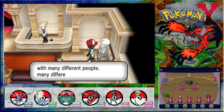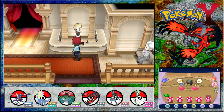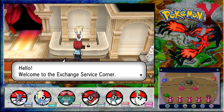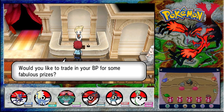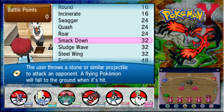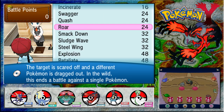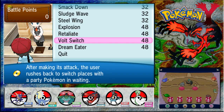I've exchanged friend codes with many different people. Many different helpers come to battle with you in multi-battles. These are all about multi-battles. Welcome to the Exchange Service Corner! Would you like to trade in your BP for some fabulous prizes? I don't have any, but I can have a look anyway. TMs here? Just TMs? Lots of moves there, like Dream Eater and stuff.